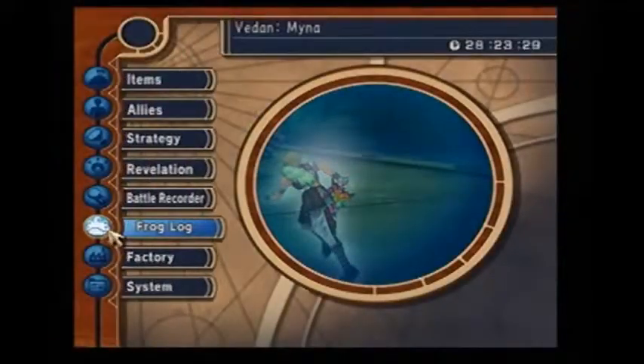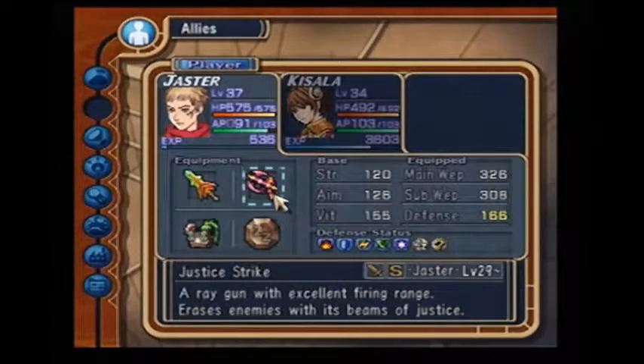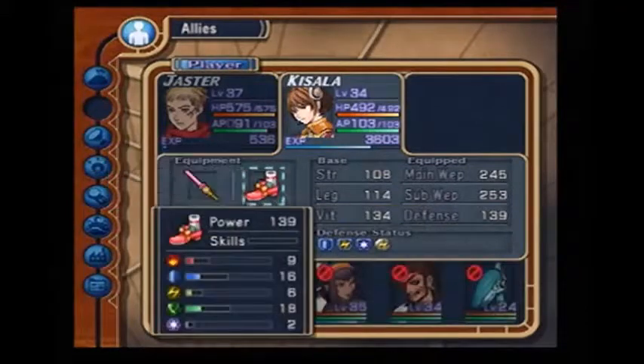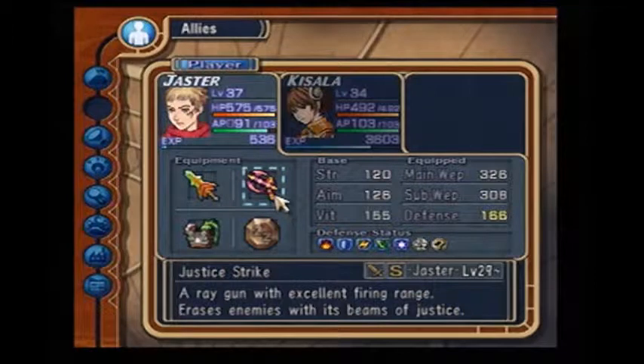I gotta show you what we got equipped. I equipped the best weapons I had — I got this off screen, the Justice Strike. And then the Mercy Sprites and the lovely tabs. I got the Justice Sprites by combining the Apollon Shooter with Body Arm ZX — I didn't mean to do it though, I did it by accident.